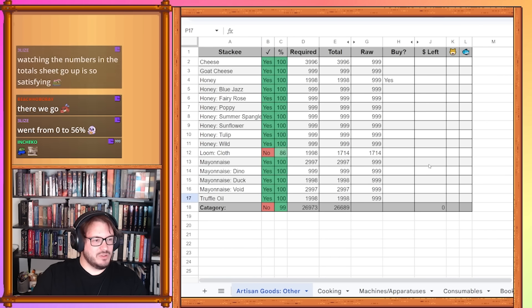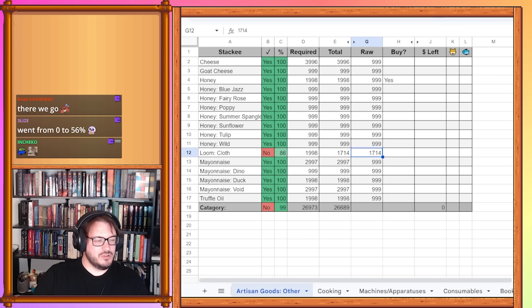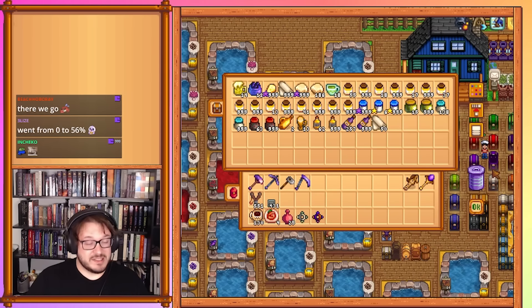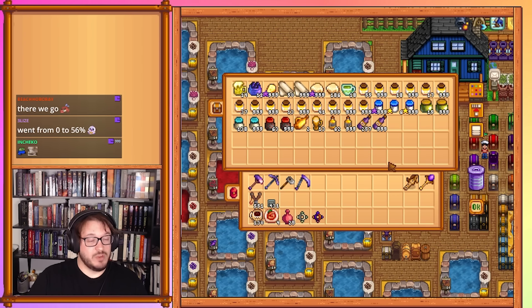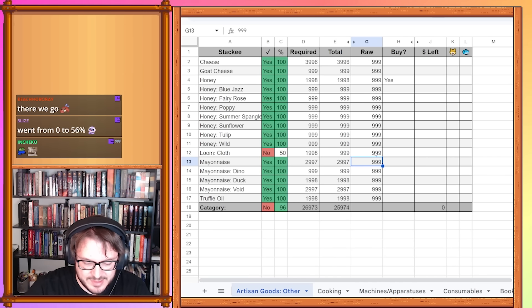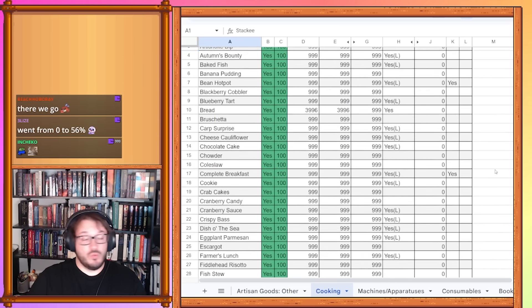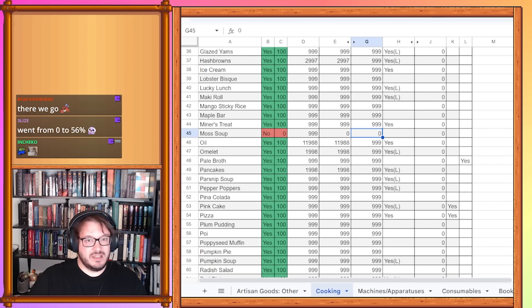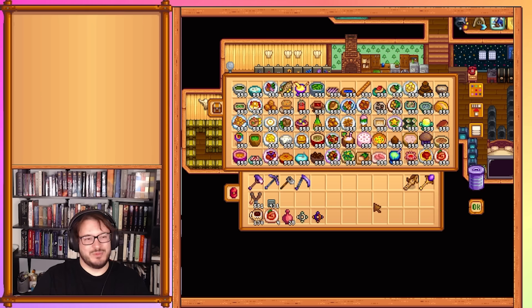Other artisan goods — the only thing we have to update here is the cloth on the loom. We actually have to lower it, because the things we were making with the loom before were tents and we have all the tents we need. So this just goes to 999, which is going to look lower, but when we update the tents, it'll be there. Cooking — there's only one new item, and I don't think I made a lot of progress on it. We have one moss soup to add to the list.